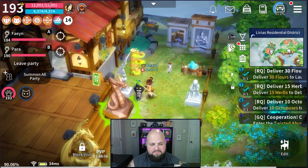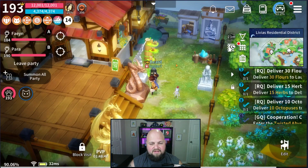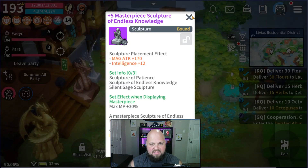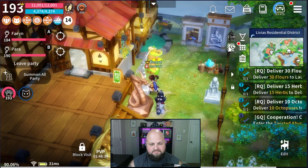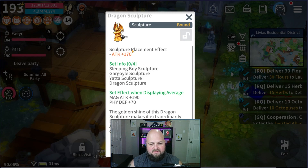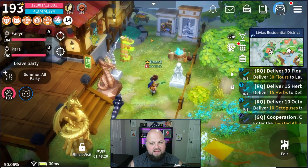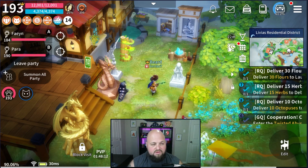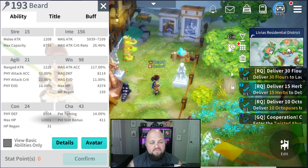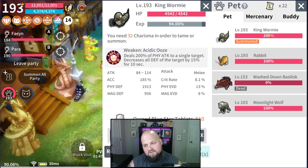For outside sculptures, I have my sea serpent for max HP plus 600, my magic attack sculpture of Endless Knowledge, the angel wing sculpture for physical defense and a little HP from constitution, and a dragon sculpture for 170 attack. For pets, I'm using bezel and King Wormy. Wormy does a 15% defense decrease on your target so you can do a little bit more damage.